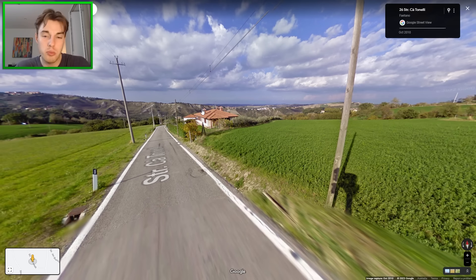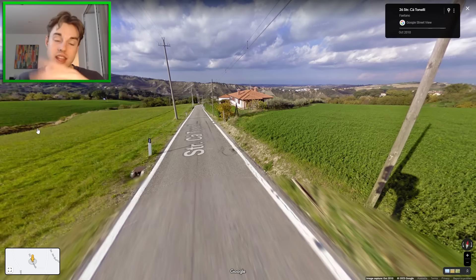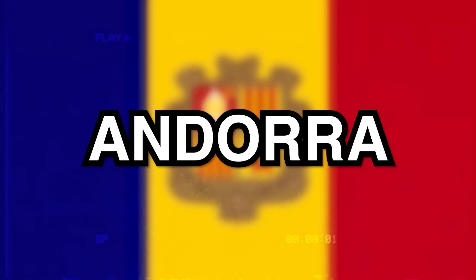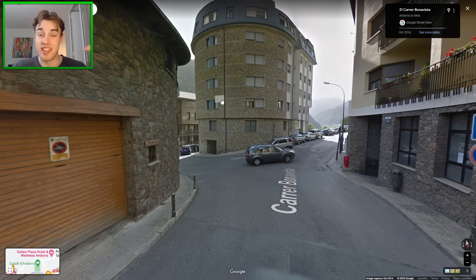San Marino will almost always be hilly. You're always going to be in the Generation 2 camera with the wide blur at the bottom, and they also have lots of bollards. Those three things together should let you get it almost every time. The brick architecture seen in the Pyrenees is unmistakably characteristic, and most of the time you see it you should just be in Andorra — a very easy and simple tip.